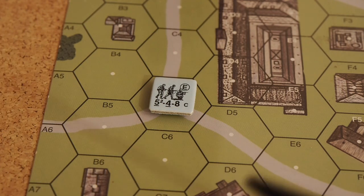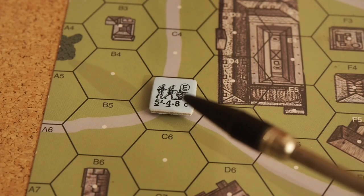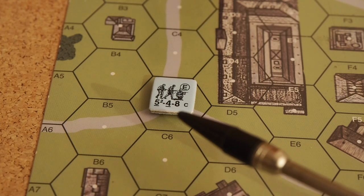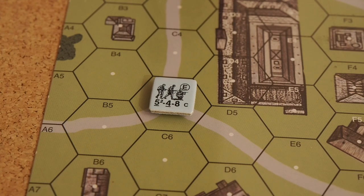The numbers you see on the counter are: the firepower, the range of the firepower or range of the unit, and the morale — which is important when they get fired upon. ASL is known for its vast abundance of counters and extreme detail, and the starter kit also has a lot of counters.